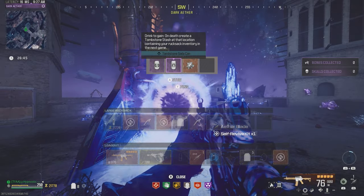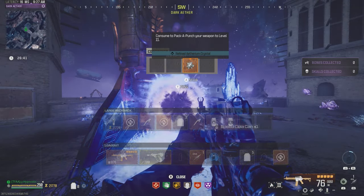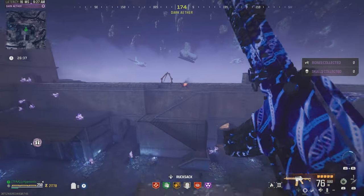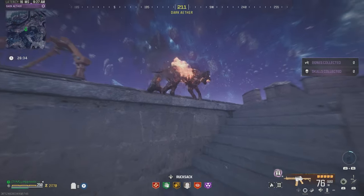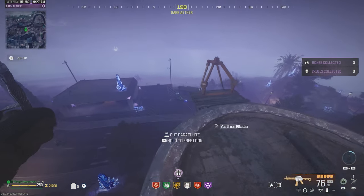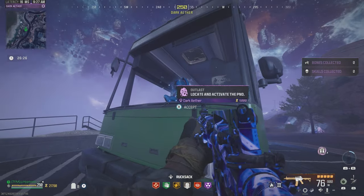Let's see what's in here — an extra self revive, tombstone, and speed cola, which I'll take. The pack two crystal I'll leave in there. Once you finish the contract, parachute over to the stairs, make your way onto the wall, and you'll see the green bus by the road — that's where you find the outlast contract.